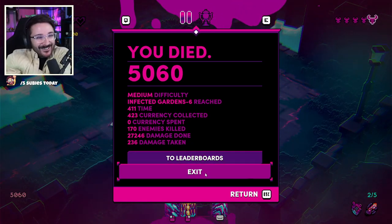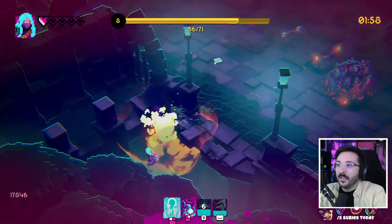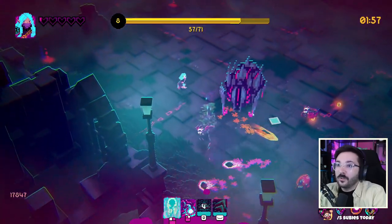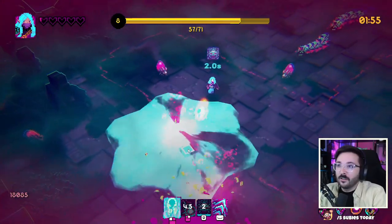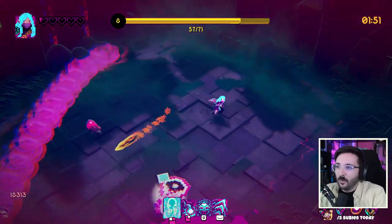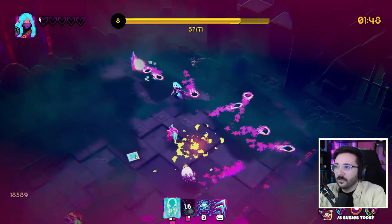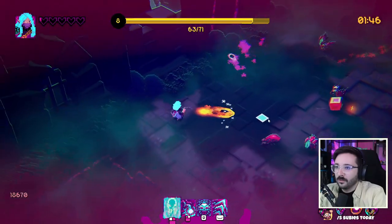There are two game modes: the mode that follows the storyline, although almost non-existent, and where it's also possible to have encounters against bosses; and the survival mode, where the premise is to defeat waves of enemies that get stronger as time goes by until the clock hits zero. Both modes have online leaderboards and it's always possible to compare scores with your friends, which turns things a little bit more competitive.